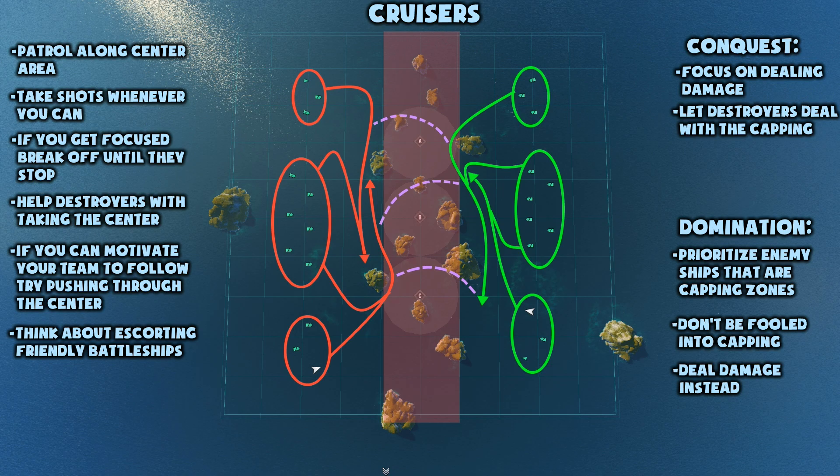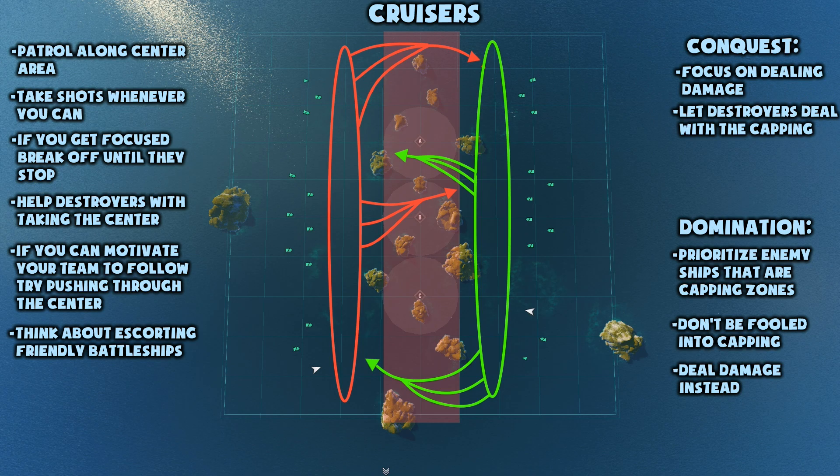Because you can actually move into the center, control two-thirds of the map and deny the opposing team a lot of possible island cover. If you can motivate some of your teammates to follow you, you can also attempt to break through the center into the enemy third of the map to outflank them. If there are battleships on your team, you could also escort one of them. Battleships at this lower tier are very, very vulnerable to destroyers, but when they have support from cruisers, they can be very formidable.